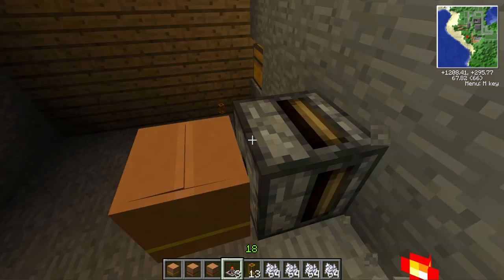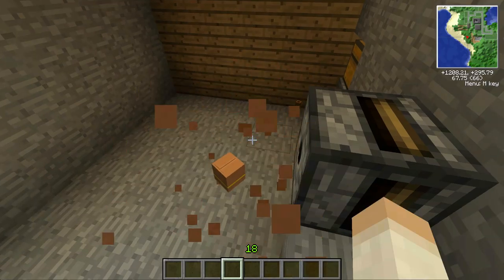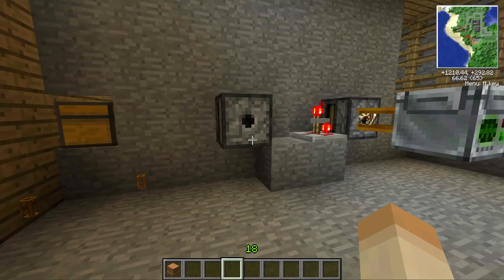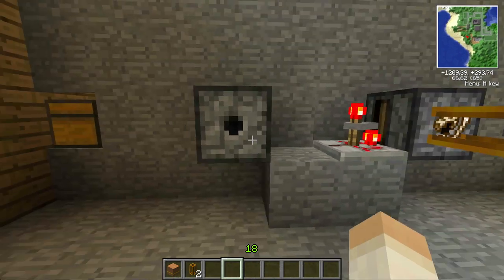Now if I stop the timer I can destroy the box — let's just clear my inventory and get that box back again. As you can see, the meat of the stegosaurus has appeared in the box. So this is very useful if you wanted to make some sort of cool factory.